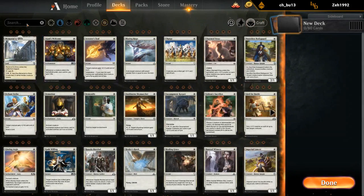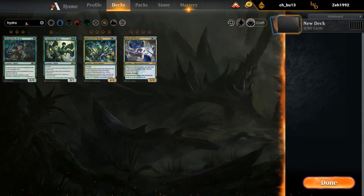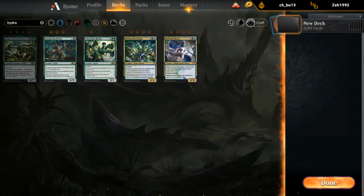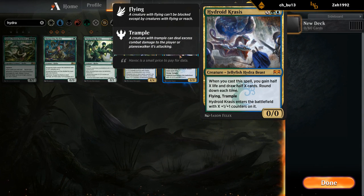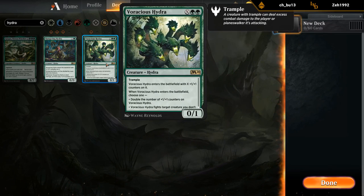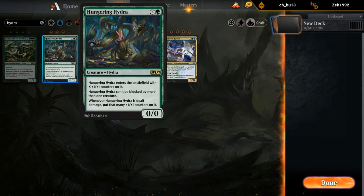Let's take a look at all the hydras we have access to here. Hydroid Krasis being a Hydra is pretty good news. We've got the Bioessence Hydra to combo with some Planeswalkers, Voracious Hydra — a nice mana sink if we can ramp. Hungering Hydra is not the best, but I guess it's another Hydra.